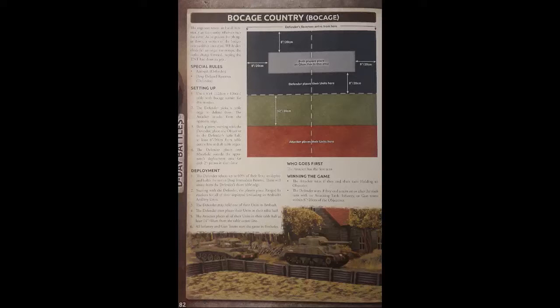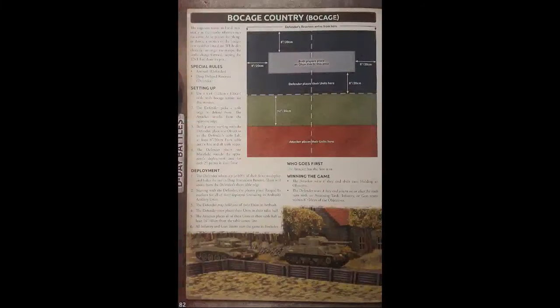If you have the D-Day British book, you'll be able to see this mission and maybe play it yourself. The British will be attacking and the 12th SS defending, though it could be vice versa as there were plenty of counter-attacks. As a house rule, there are hills representing the British coming down from high ground into town — units on the hill can see over the bocage, but units right up next to the bocage can't be seen. If you do house rules, let your opponent know and stay consistent so it's fun for everyone.